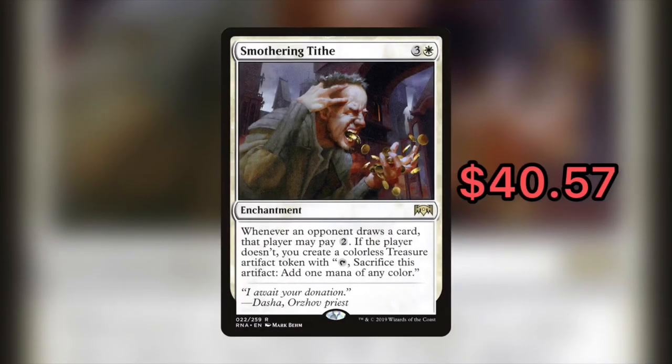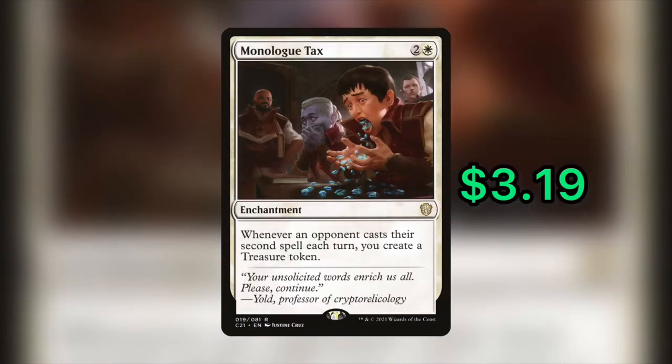We're going to start off with the popular and infamous Smothering Tithe. Right now the cheapest version comes in at $40.57. But we've got a budget replacement for you that only costs $3.19 in Monologue Tax. This first showed up in the Strixhaven Commander Decks. It's three mana — two and a white — and it's an enchantment. It reads: whenever an opponent casts their second spell each turn, you create a treasure token. One of the pros is that opponents do not have the option to pay the two mana; it just happens regardless.